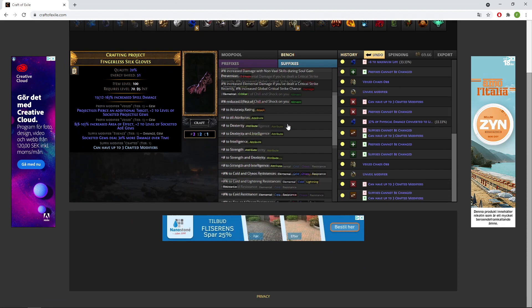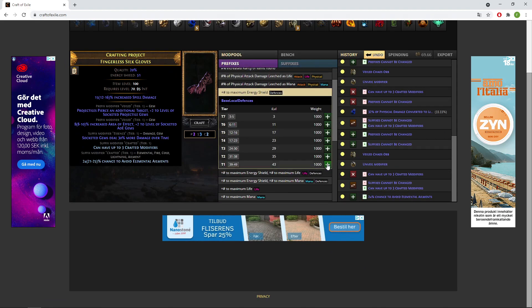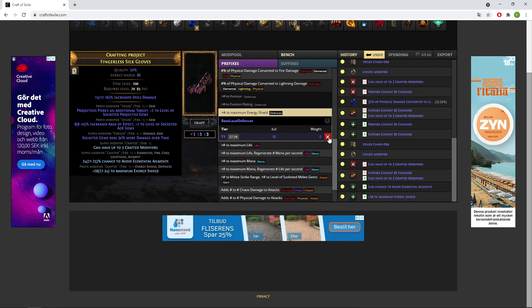Then 'Can have up to three crafted modifiers', craft on 'Avoid Ailments' and 'Maximum Energy Shield'. Now this is plus four, 30% damage over time, 91 energy shield gloves — these are incredible. If you craft these under 30 exalts, honestly I'd say it's very worth it. These gloves ramped my damage so high that mapping just turns into one-shotting everything.